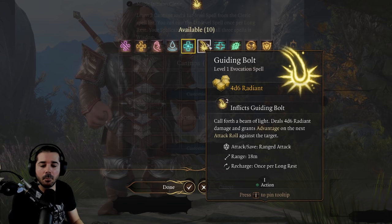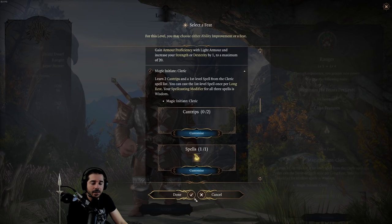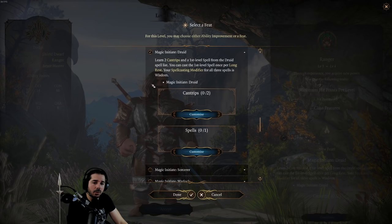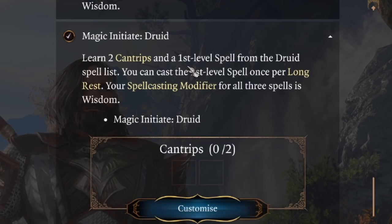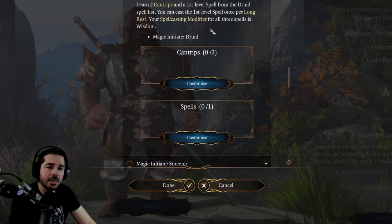Keep in mind that the spells you learn are powered by the spellcasting modifier from that class. So if you choose Magic Initiate Druid, the cantrips and spells are powered by your wisdom modifier. If you're playing a class with a low wisdom that doesn't line up with the druid, you might not be taking full advantage of the power behind those spells.